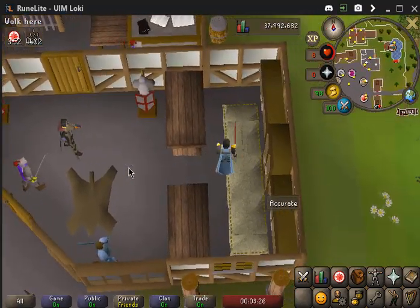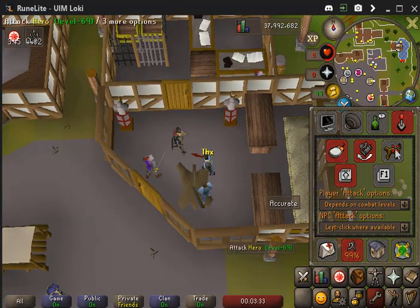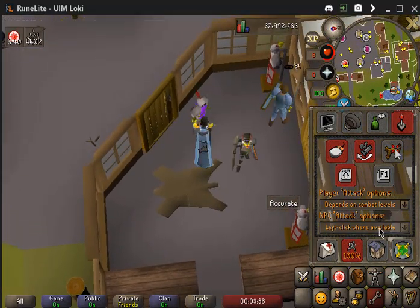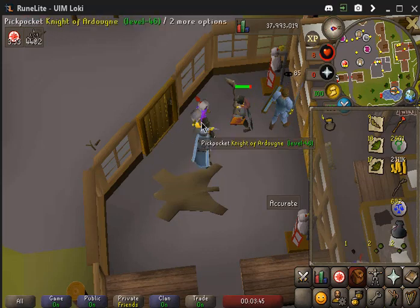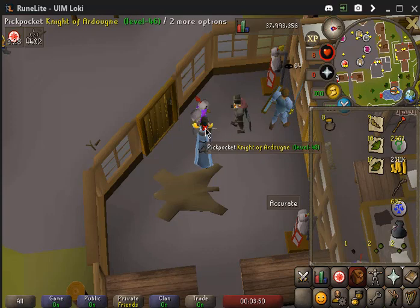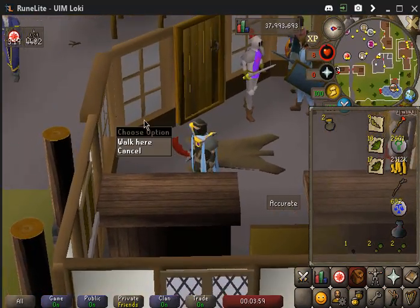Now he's gonna be in here — that's basically it guys. Once you do that you can go ahead and pickpocket him. Turn hidden on so you can just left-click him. He's gonna try to go back south but because he's outside his normal roaming area he's gonna get stuck over here, and you can just keep clicking.